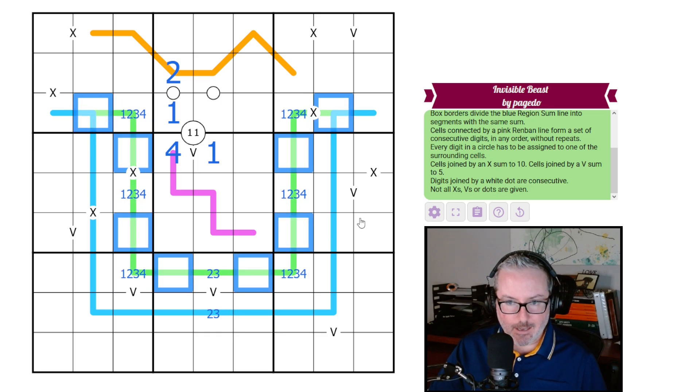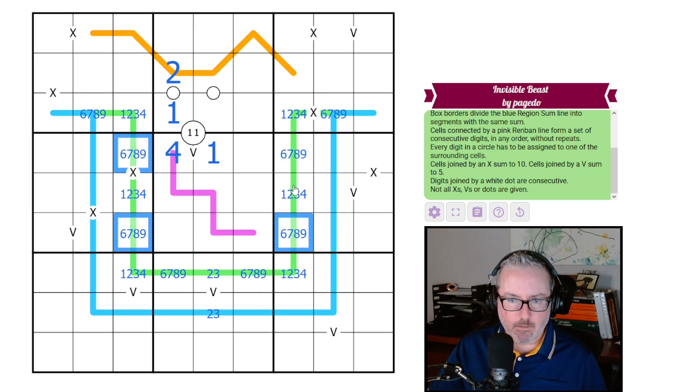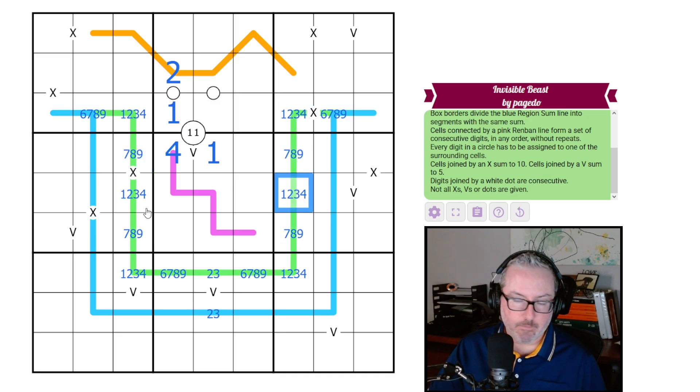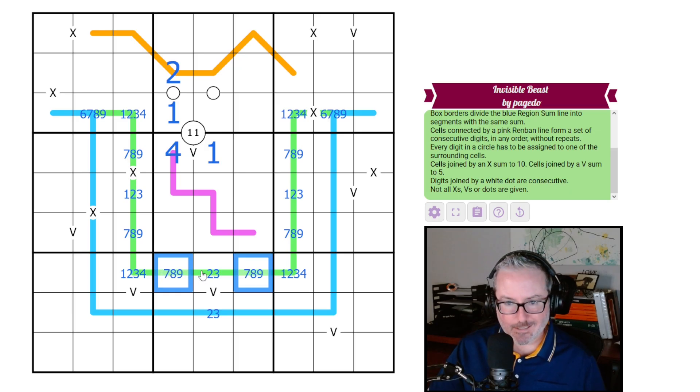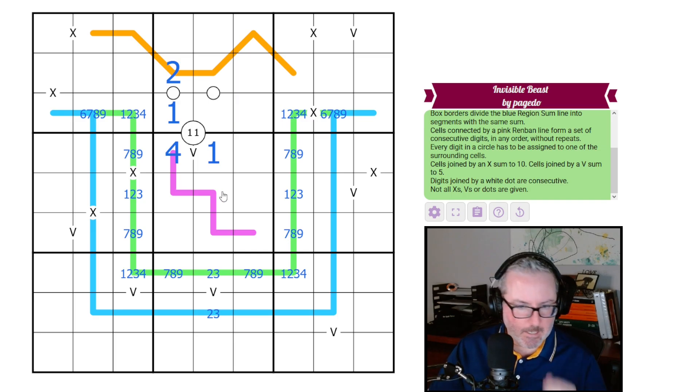Now all of these digits are going to be low and all of these are going to be high on the German whisper. None of these can be sixes because they're in the middle of the German whisper line. This can't be a four either. The two-three pair means these can't be sixes. That seems like the end of that line of deduction for now.